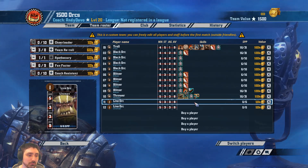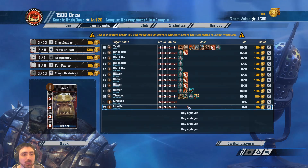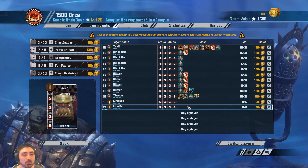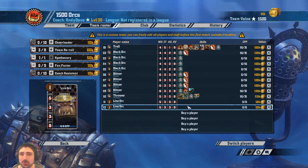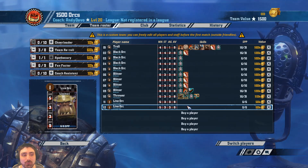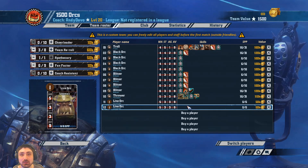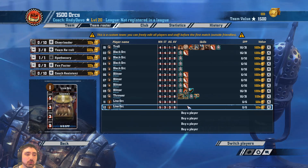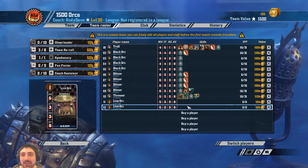For the line orcs, I haven't developed them here — this is a representation of what a TV 1500 team might look like. You're not really looking to skill up the line orcs, but if you do, block, wrestle, and dirty player are probably the three skills you'll pick. There's nothing wrong with a dirty player because the objective of orcs is to fight and remove players, so dirty player plays into that nicely. You do need to be careful because orcs don't play very well when they're down players, so consider the risk of getting sent off. Also, I didn't go for the kick skill on line orcs because you'll typically be putting them on the line of scrimmage, and orcs aren't fast or flexible enough to make great use of kick.